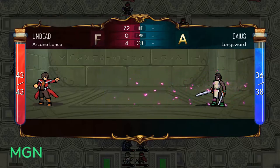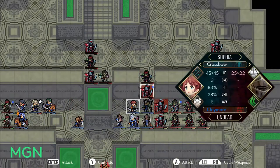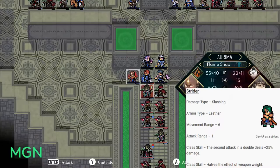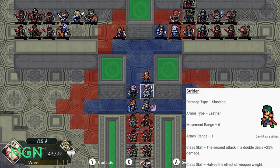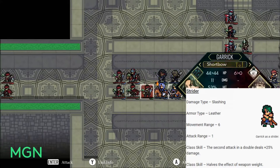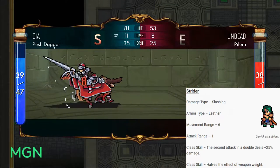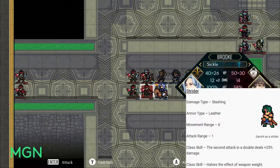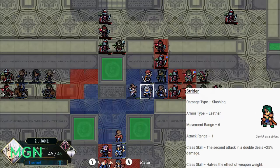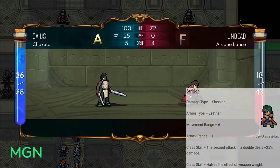Your third option for level 10 promotions is Strider. Damage type is Slashing, armor type is Leather, movement stays at six, and like Drifter your attack range moves from two exclusive to one exclusive — you're a melee unit. The first class skill is that if you perform a double attack, the second hit does an extra 25% damage, which works well with the aspect that provides that bonus, taking it up to 50% extra. The second class skill, which is extremely good, halves the effect of weapon weight, so you can advance your weapons without worrying about losing doubles due to speed.